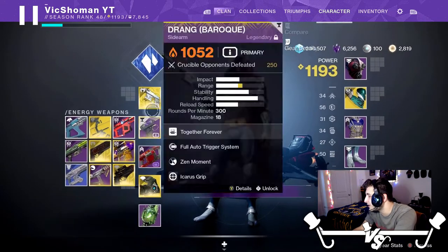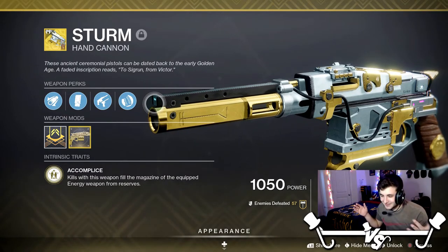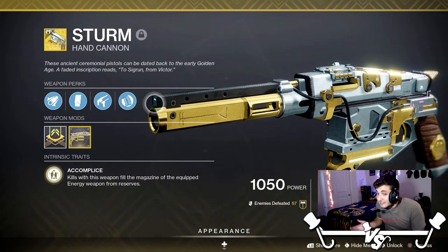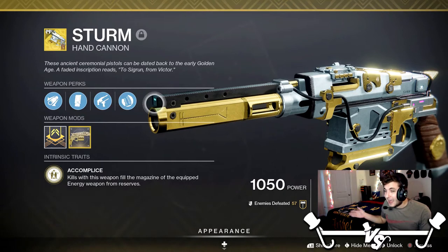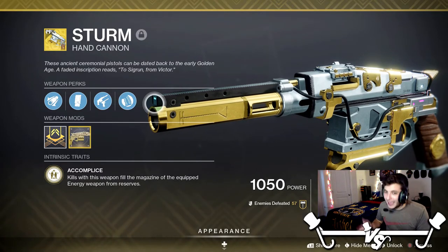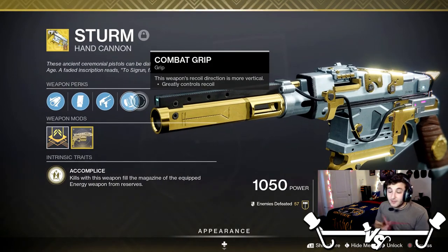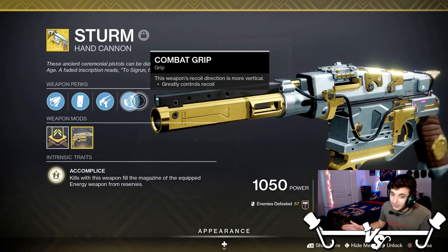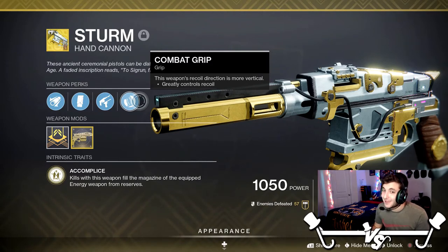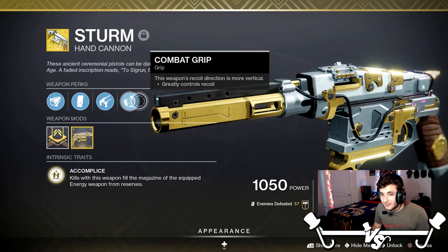I guess I don't have a choice because I'm going to want to use this in Trials. That's all I got to say — there you have it, that is the Sturm. It's crazy, it's ridiculous. Crimson is stealing a lot of attention right now — apparently it can two-tap now — but Sturm has crazy range at 44 meters for a hand cannon. Its recoil is very manageable, a lot better than most other 120s. Maybe it's because of the Combat Grip perk. Highly recommend giving it a shot.